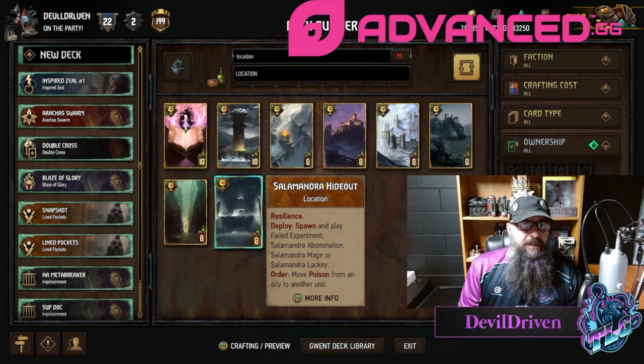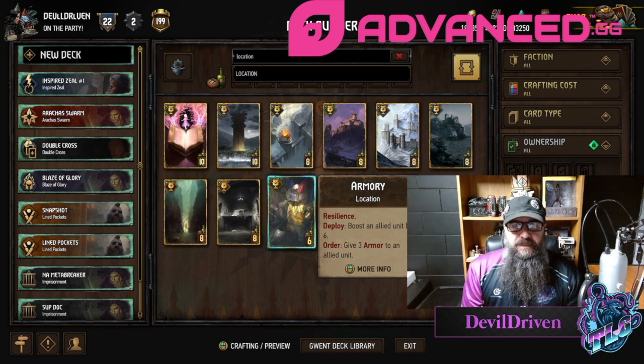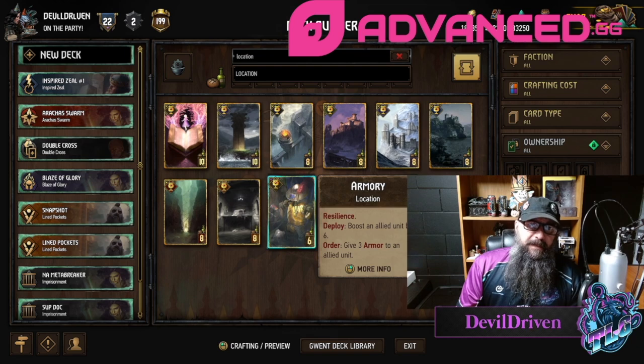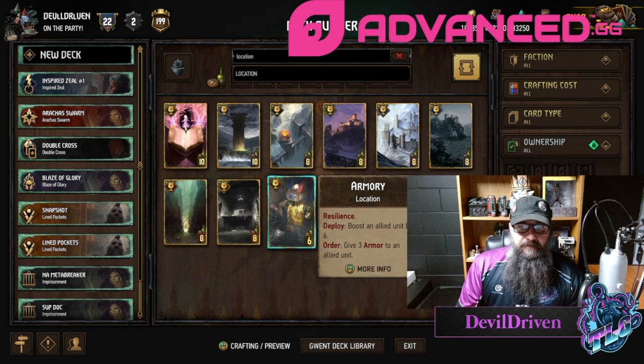These ones are the same — Armory resilience: boost an allied unit by six, order: give three armor to an allied unit. This is another one that could work. You don't really need devotion in the dwarf decks and it's only six provisions, so giving something armor on a carry-over and then boosting it by six plays for its provisions off the bat. That doesn't seem too bad.